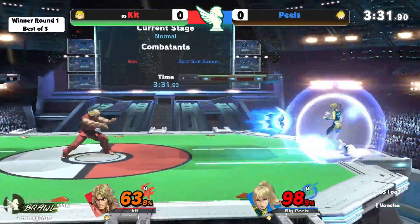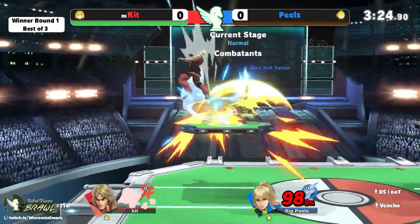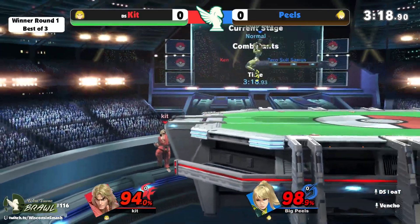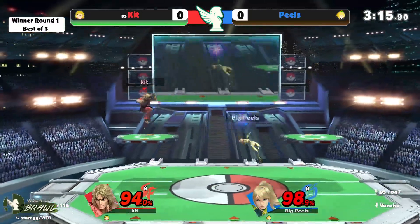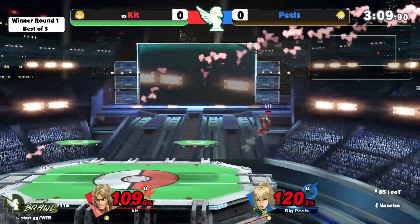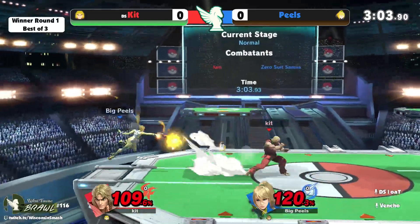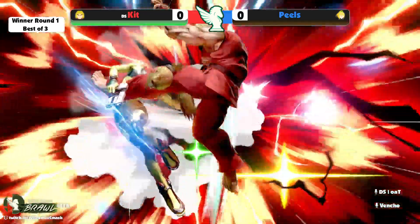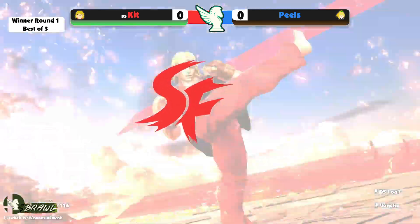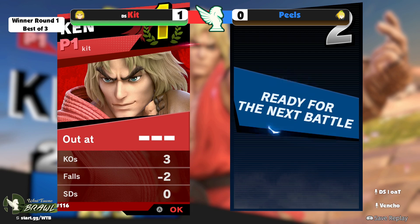Peels is at 98% — he has to be very careful, a lot of Ken's moves are going to be killing here and a lot of things are going to start linking into that Shoryuken. Ken is winning, no mistake — Ken just needs one hit. So does Zero Suit though, especially at ledge with those paralyzers. Peels got a little antsy, missed his dash forward, and Kit staves it off. Kit taking game number one with that back air — you definitely watched the invitational, Kit. It's just a strong option.